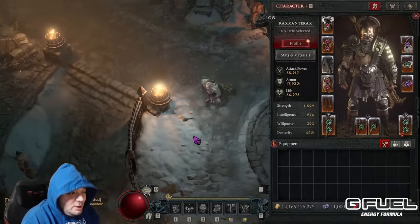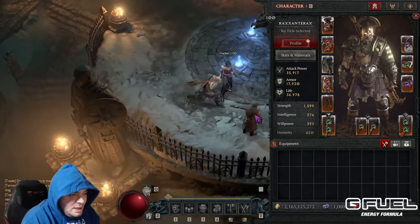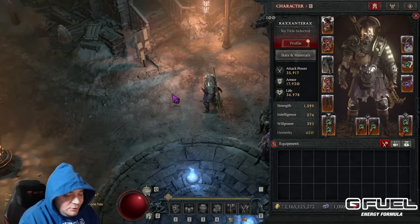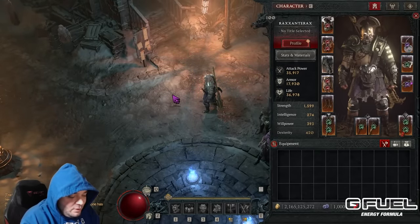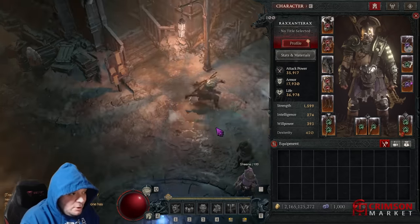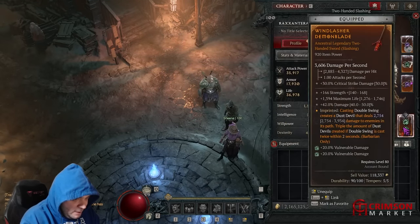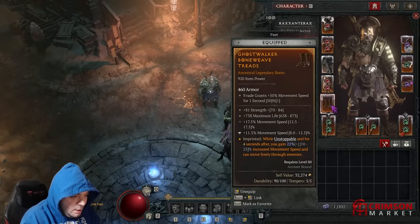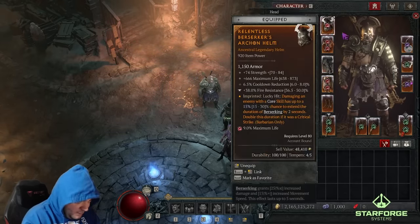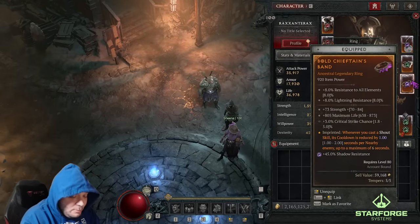Blizzard has already kind of hinted that this is going to get toned down in some way. And instead of showing you some ridiculous version with perfect everything — something not attainable for the common person — I'm going to show you something where most of my gear is not tempered at all, other than some resistances. There's no masterworking, and most of my powers are minimum powers.